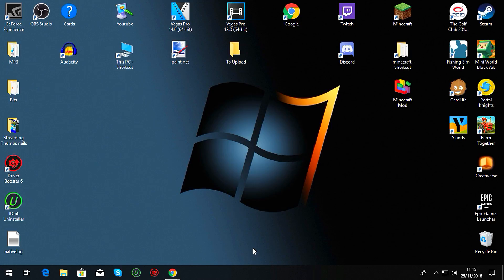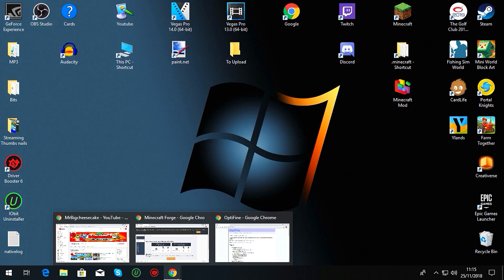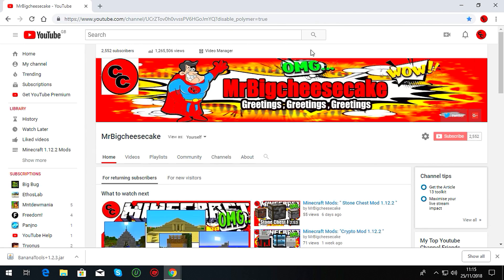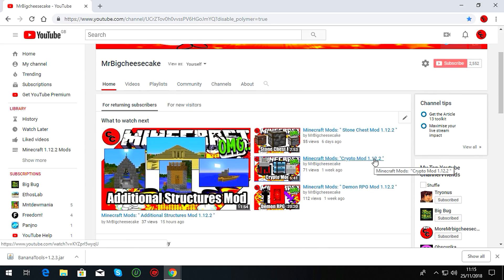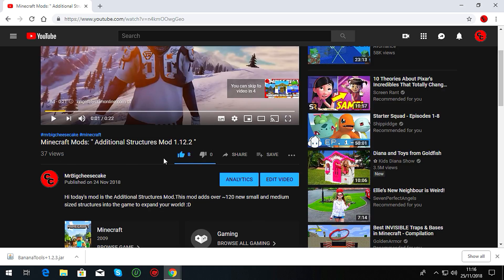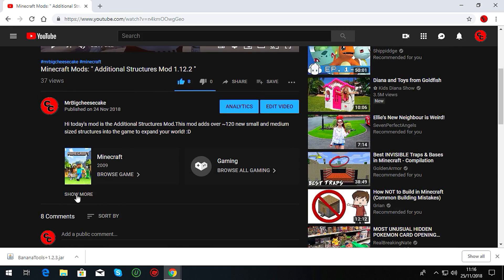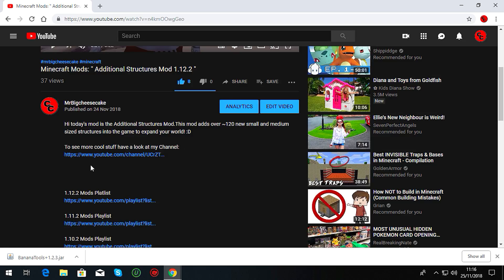Now you need to decide what mod you want to install. There are loads of places to find mods. So say you've watched a mod showcase on YouTube — you've watched it, you think 'yes, that's what I want in my world,' you've clicked the like button. Then scroll down underneath the video and click Show More — that's the description. It'll have a brief description of what the mod is.